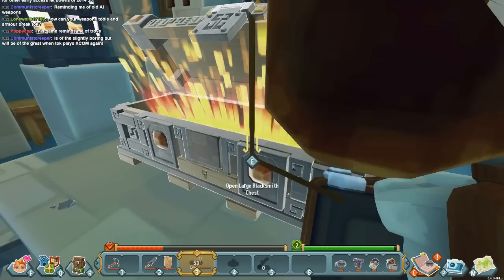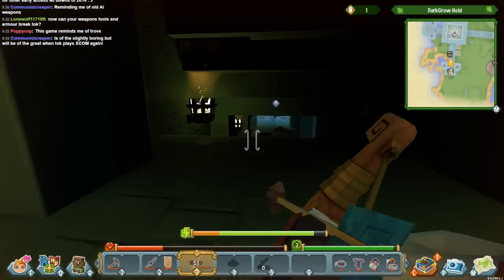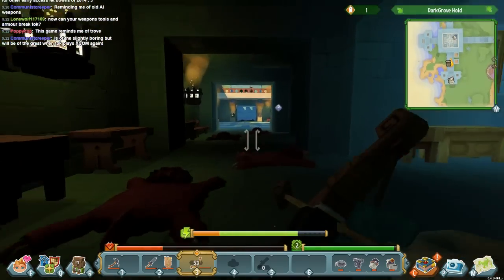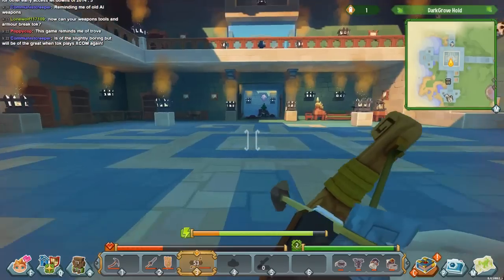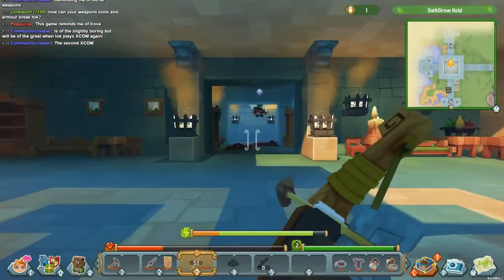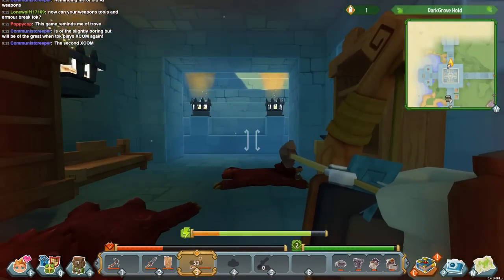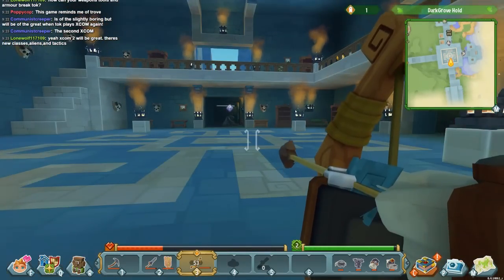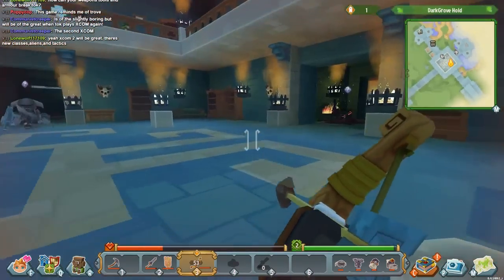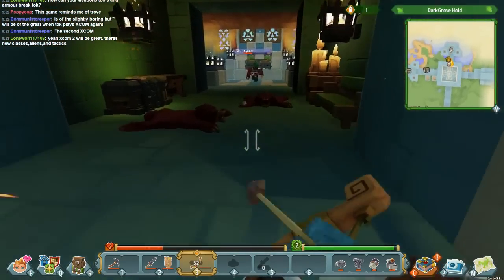You are limited on inventory space, so if it comes down to it I'll need to make decisions on what to drop. Can your weapons, tools, and armor break? Yes — if you look at my quick bar, the one, two, and three slots and the armor, you'll see little orange bars underneath them. That's durability, and you need to repair your stuff.